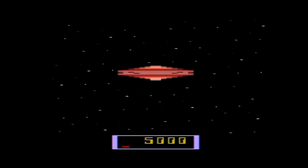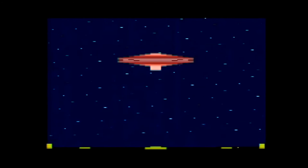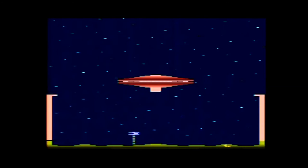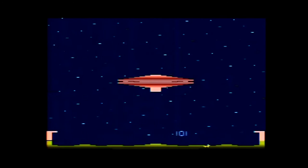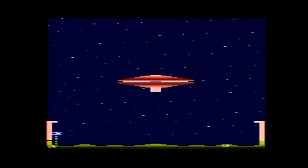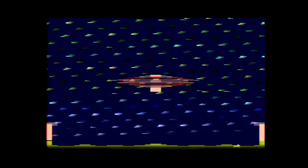There is also a regular and advanced version of the two-player game, where one player controls the meteor shower screen while the other controls the shuttle ship capturing the creatures. The position of the right difficulty switch determines who does what, with the A position having the right joystick control the meteor shower side and the B position reversing this.